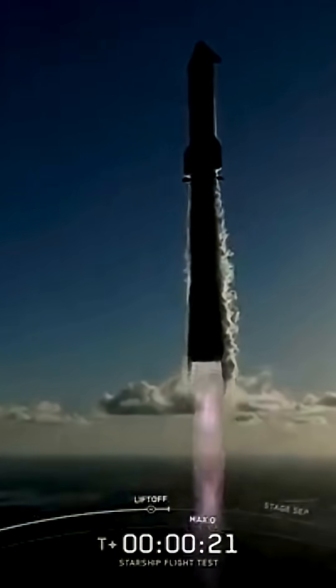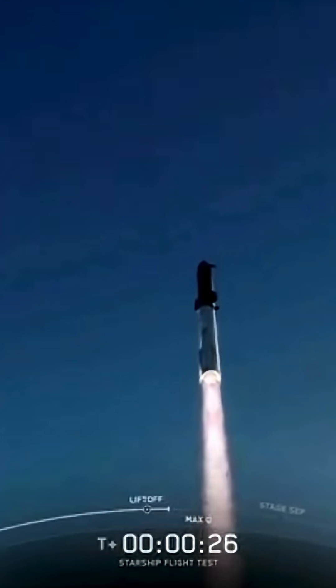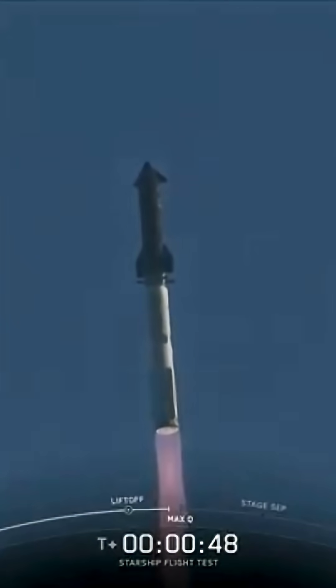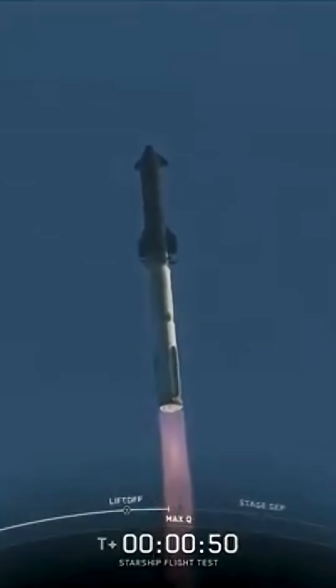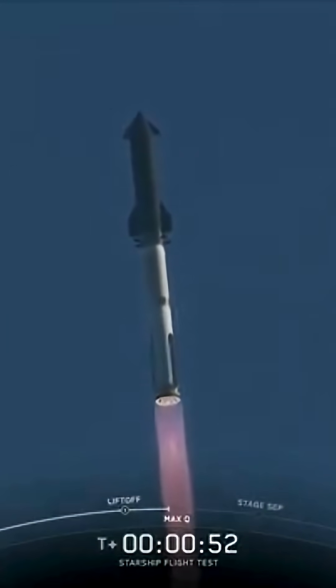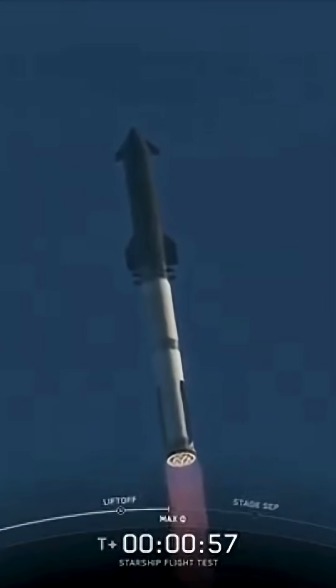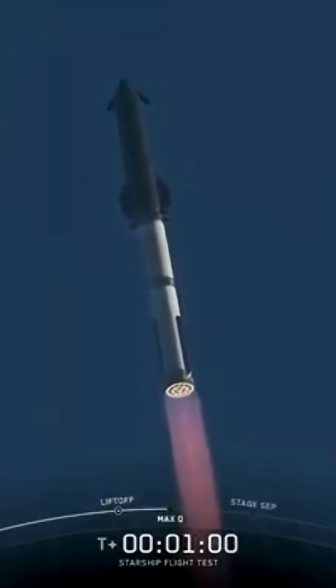Vehicles catching downrange. Is the Raptor chamber pressure nominal? We are about 45 seconds into flight. We're still getting the rattle here at Star Factory. We are seeing 33 out of 33 Raptor engines lit on Super Heavy as it arcs across the Gulf. Coming up next on Max-Q. We've passed through that period of maximum aerodynamic pressure. The next thing we're looking forward to is hot staging, and we've got 33 out of 33 Raptors lit.